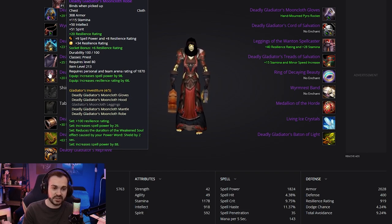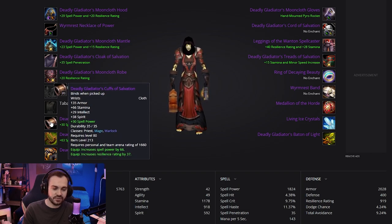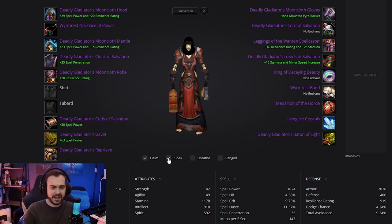The chest enchant is just 20 resilience, pretty standard. For bracers we are going to be running the Cuffs of Salvation and putting a 30 spell power enchant on that. There is also the option for a 40 stamina enchant which you can consider if you are feeling like you're dying a lot and really need to be more tanky — that's definitely an option to switch to.